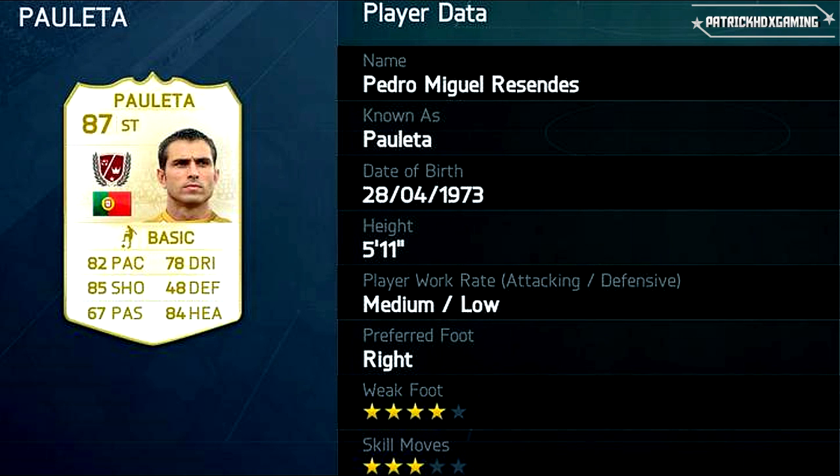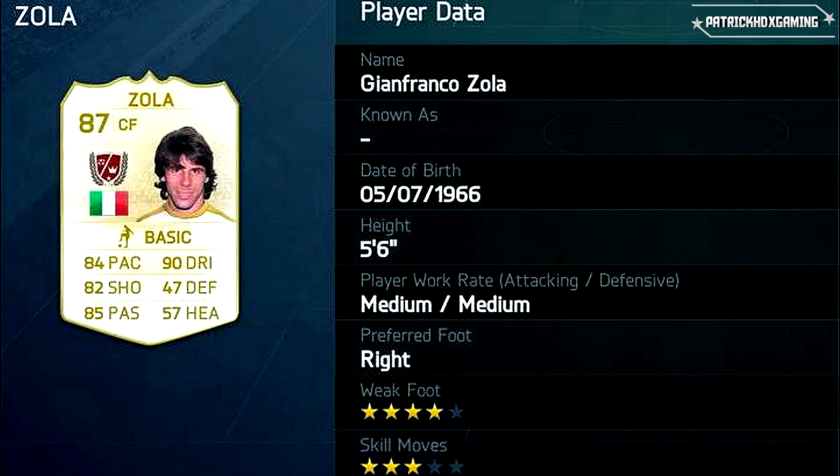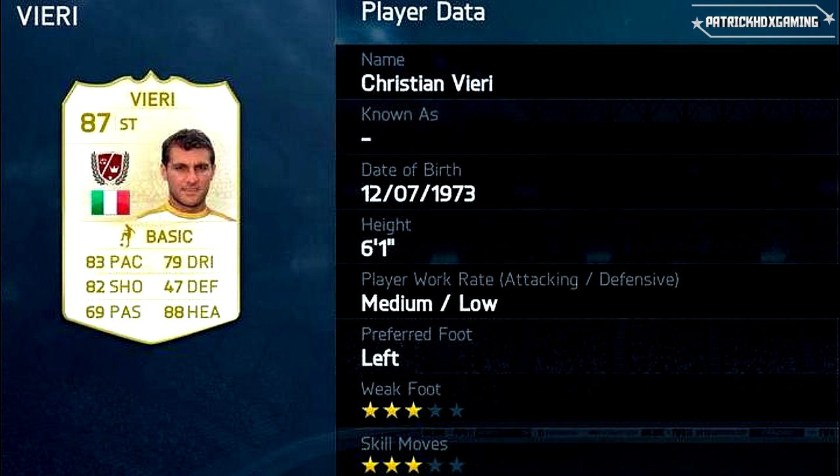Next one is Paul Ince, a bit like Hernan Crespo — not that fast but better at shooting with 85, and 84 rating overall. Similar to Crespo, also a great striker, but his weak foot is 1 star lower and skill moves also. Then we have Gianfranco Zola — he's a central forward with 84 pace, 90 dribbling and 85 passing, so he's made for this position. Right footed player.